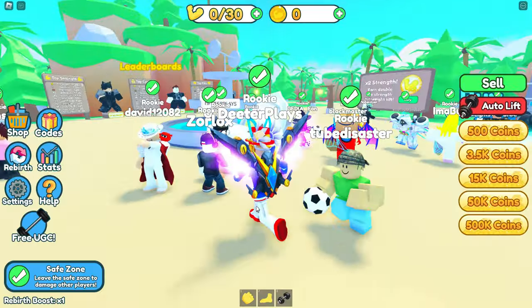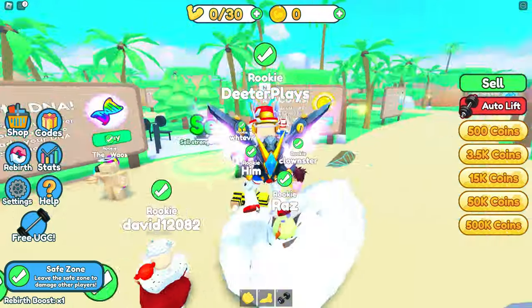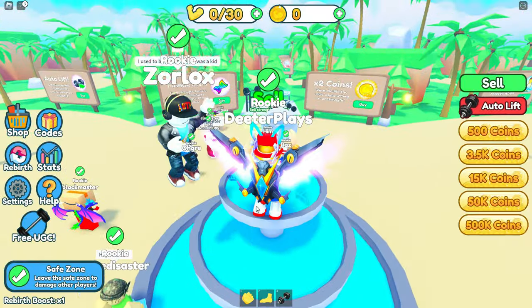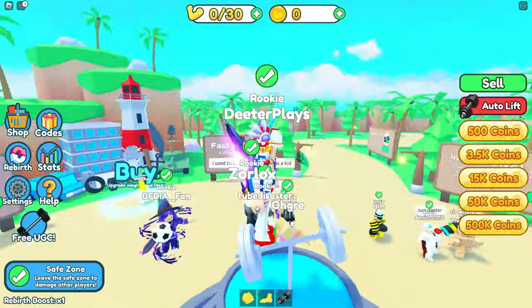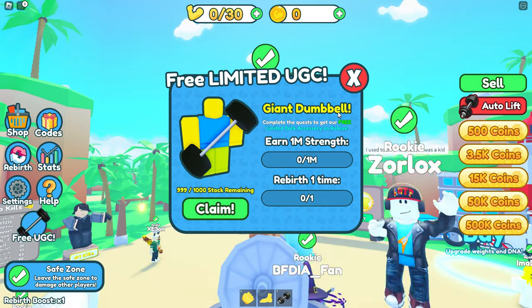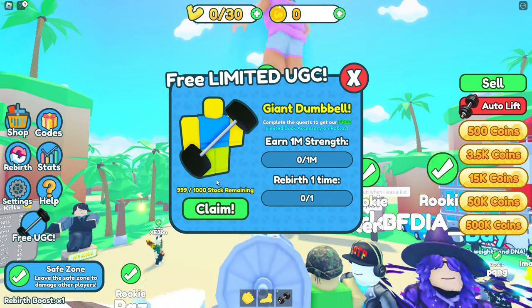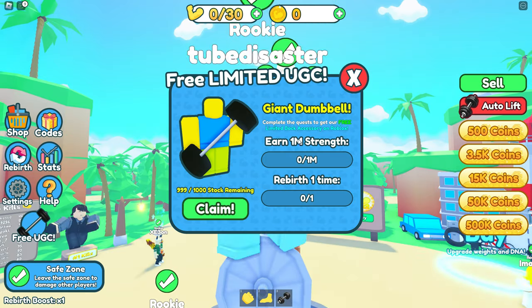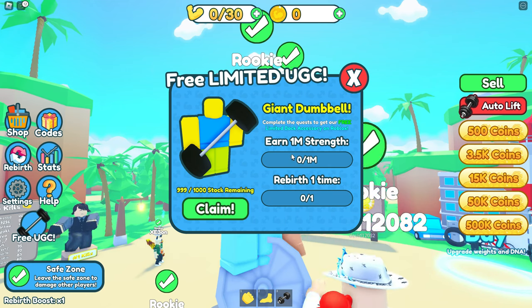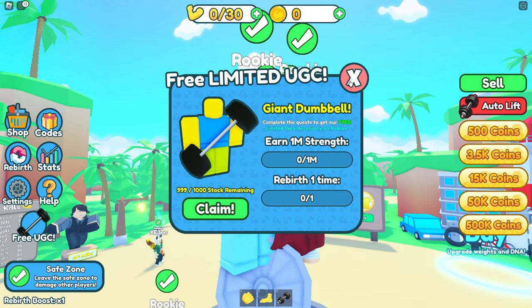Yep, simulator again. So in this game it's like typical simulators. You can see on the left side it shows the image for the free UGC. We're going to click on that to see exactly what we have to do for the requirements. It says we have to earn 1 million strength and rebirth one time. It shows how much stock is remaining — looks like there's still about a thousand left, and you can come in and claim after you get these quests done.